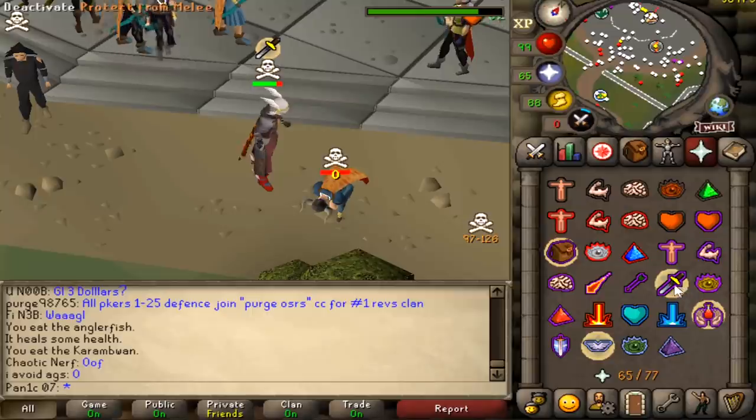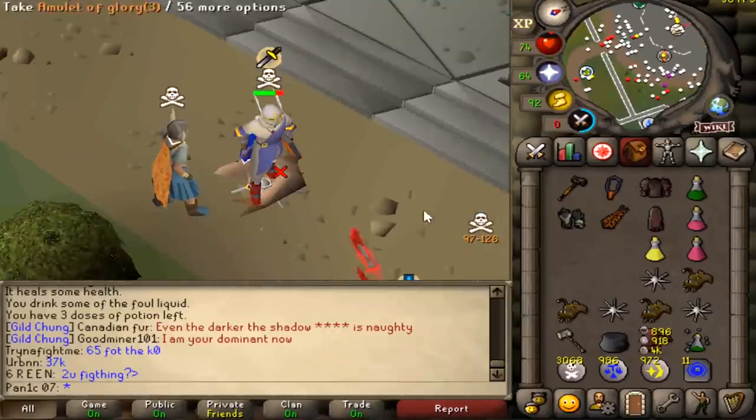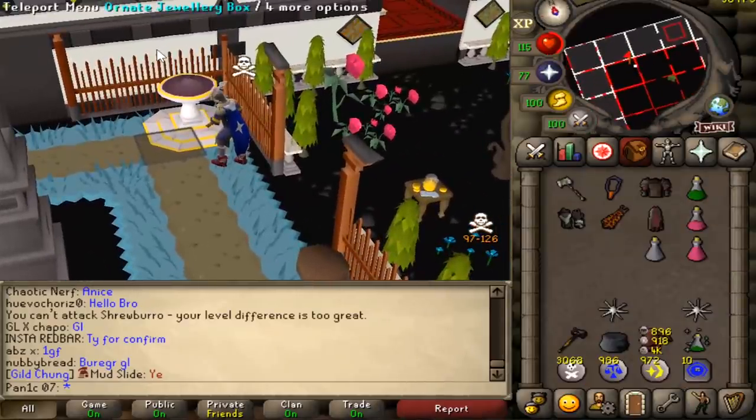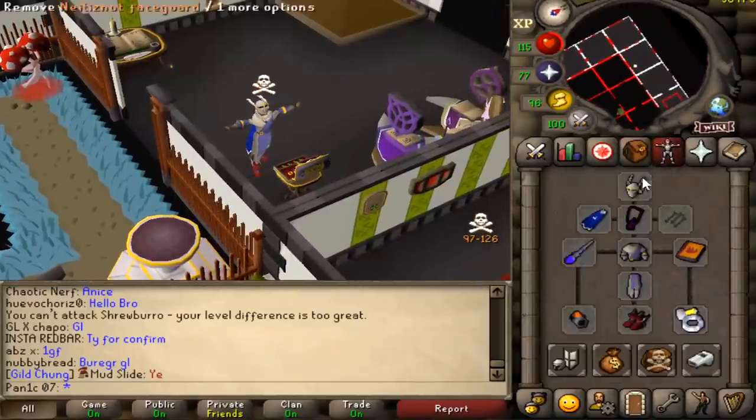And that is how you do it! Whenever we find zerks to do this against with the AGS, they're just deleted. Total loot is 694k, pretty good. The best part is I literally did like 110 damage, which is only half of the potential damage of the setup.